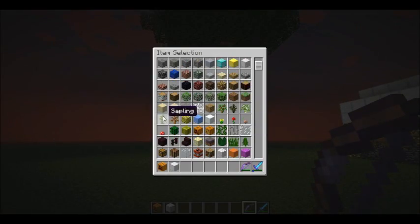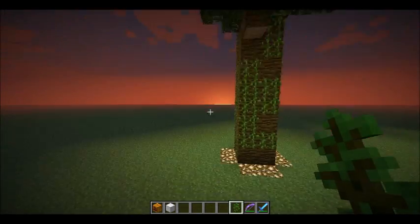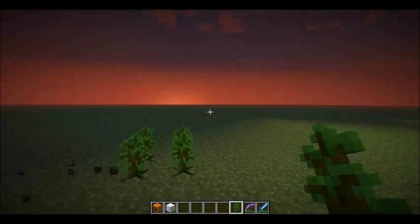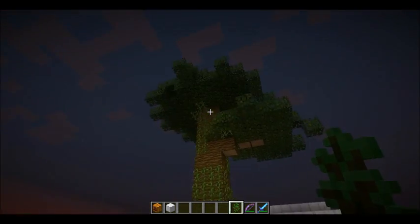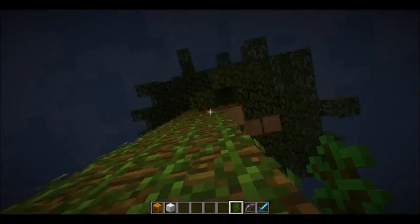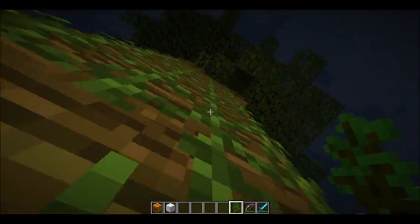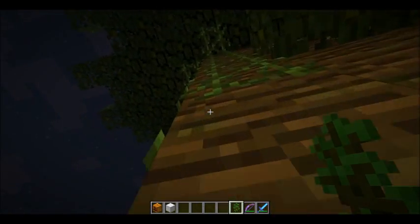You can arrange jungle saplings in a certain pattern, bone meal them, and it makes a big jungle tree like this. And by the way, you can climb vines now — if they're attached to a block, they can't just be hanging out. And I think Jeb fixed the ladder problem.